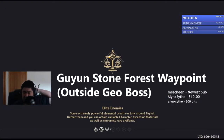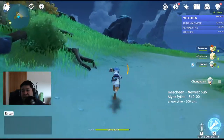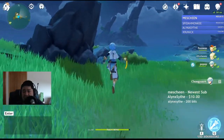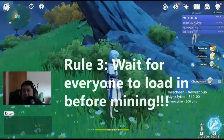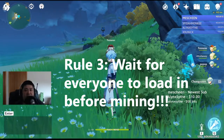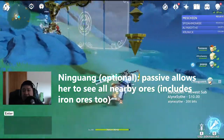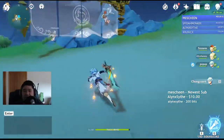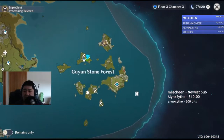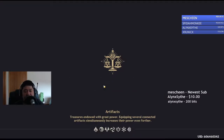We're going to Guion Stone Forest first — the islands outside of Geo. There's a nice spawn of crystals on one side and some core lapis on the other, but we're really interested in the crystals. We're going to wait for every party member to get here because there's a problem with servers where the crystals like to despawn. It's also helpful to have Ningguang in your party — she's able to sniff out all the other stuff around.